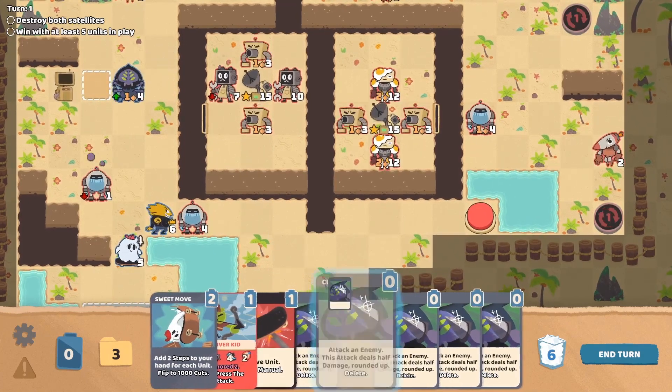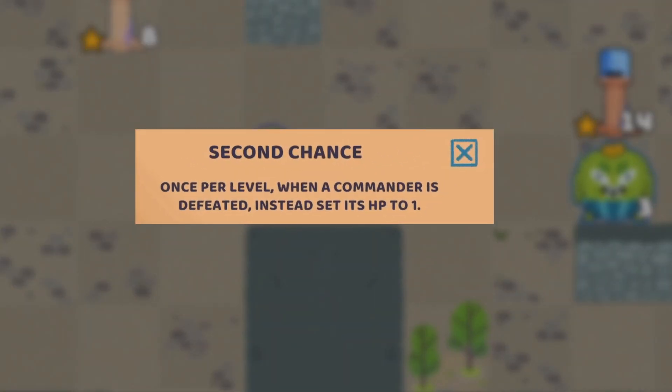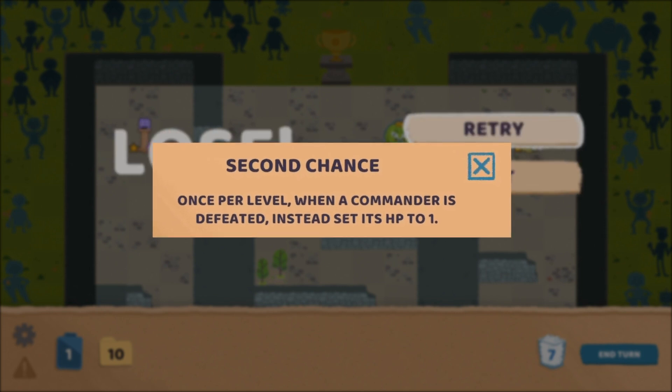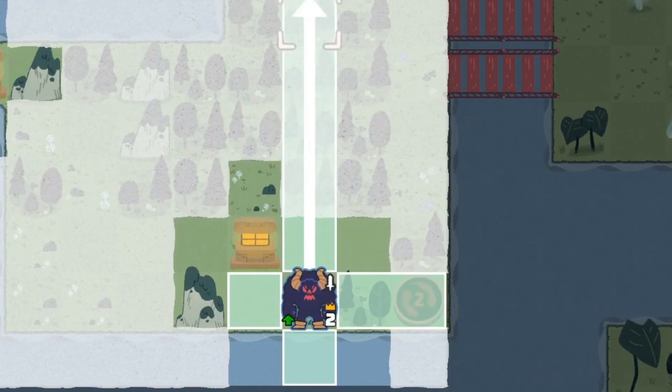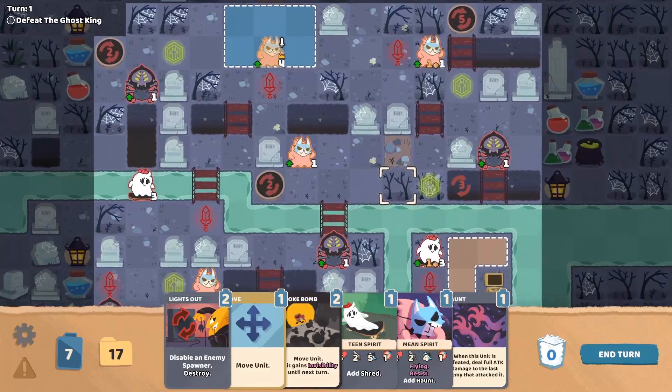Lastly, we have Second Chance. In Floppy Nights, when your commander dies, it's game over. This assist option gives you a once per level safeguard to your commander, so that if you take a hit that would defeat them, they are instead set to 1 HP. This can be helpful in fog levels where enemies are hidden, or just to make small mistakes a bit less frustrating on longer levels.